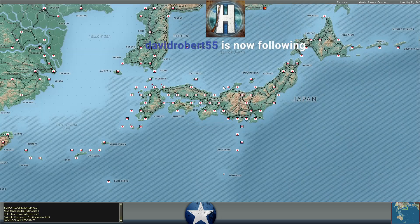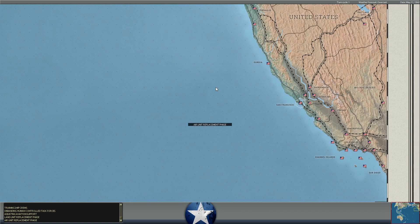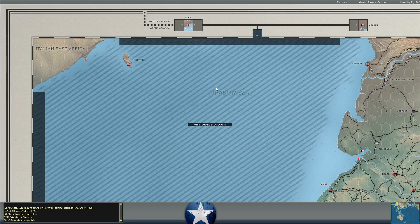Calcutta's airfield has expanded, so we should be able to operate heavier bombers out of there without any problems. That looks like it's going to do it for the turn, so we'll want to take a look at the combat reports. What we're looking at in those reports is what you see in real-time as the battles unfold. Fog of War is baked in, so we don't know for sure that we hit all those things or shot down that number of aircraft. We'll look at the post-battle report.